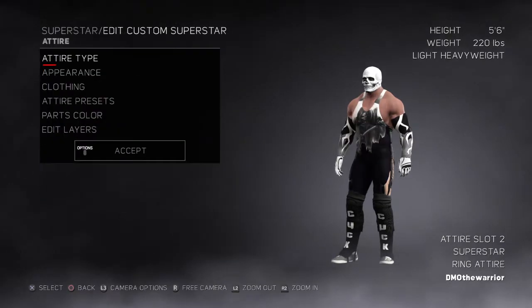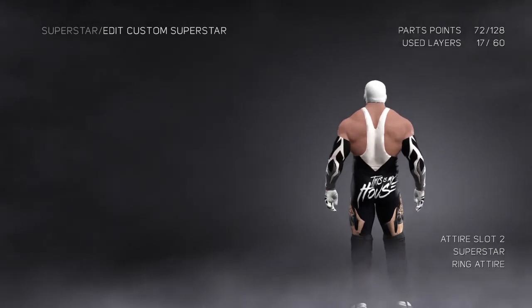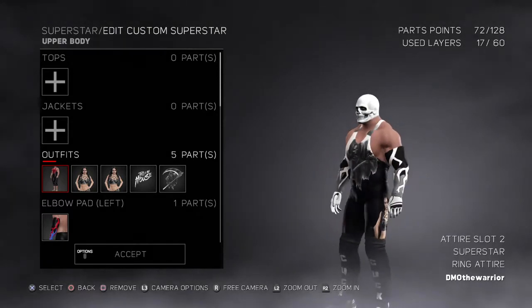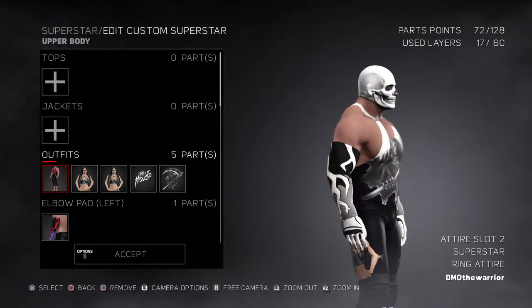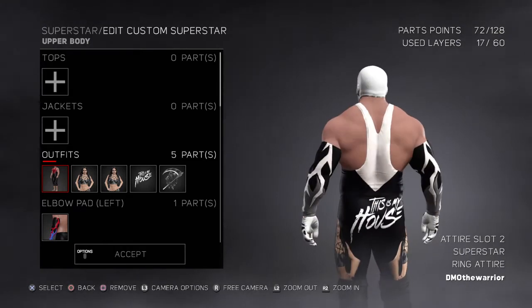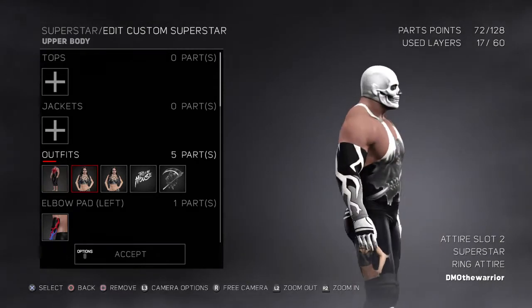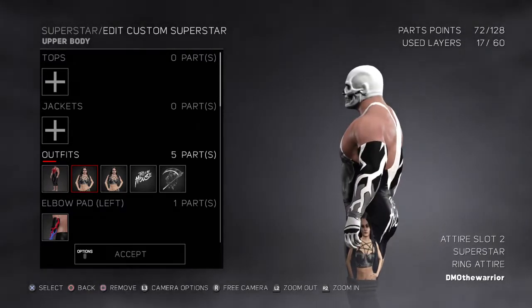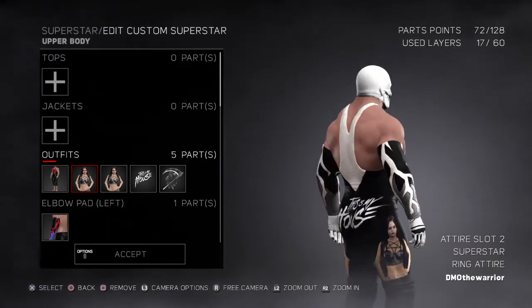For the second attire, give him the Vader singlet. And then I put this logo over it, made it black and white. This is my house on the back — the Paige logo. And then the Finn Balor arm sleeves with the blue on them — I just turned the blue to gray, and the red designs to white. For the Paige logos, you go to group logos, then superstars, and Paige will be in there. You just click that, put it in, save it. And I put Paige on both sides.